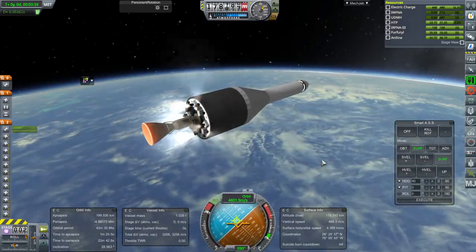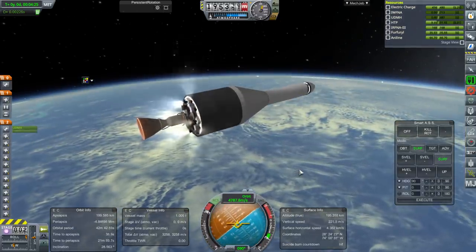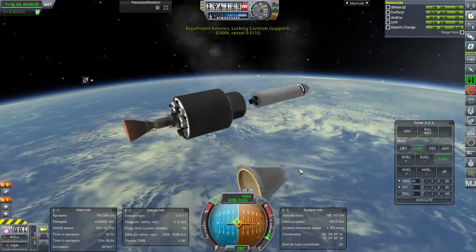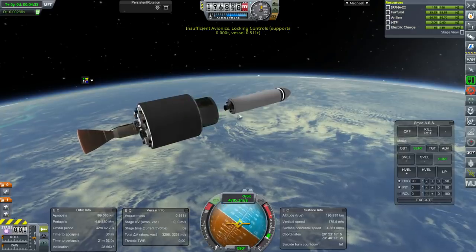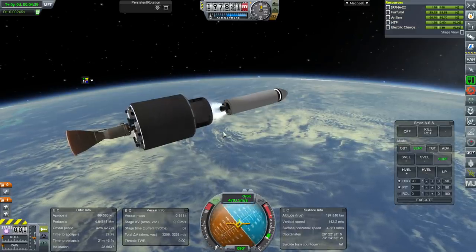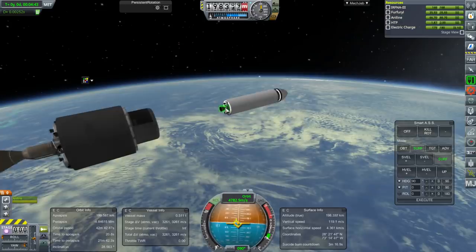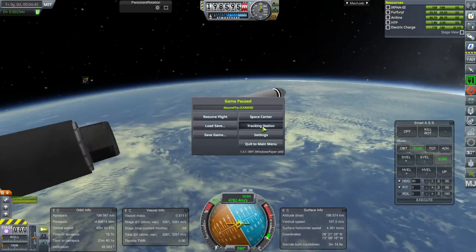Beginning rotation. Shutting these down. Separation. Why aren't these thrusters working? They're enabled. We've got the same problem. I'm going to quickly go back to the tracking station and come back and hopefully it'll be alright, but it might be tumbling.